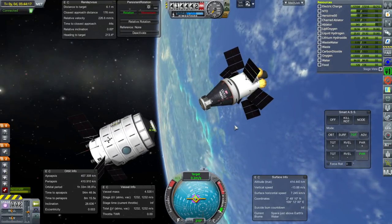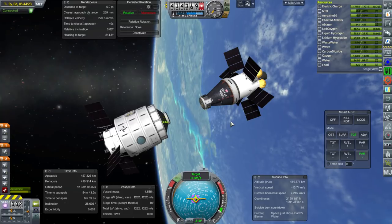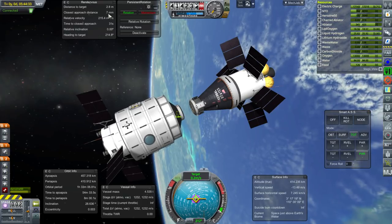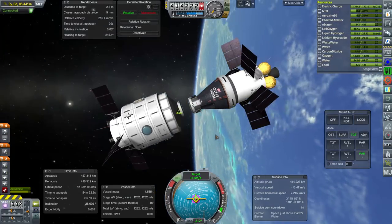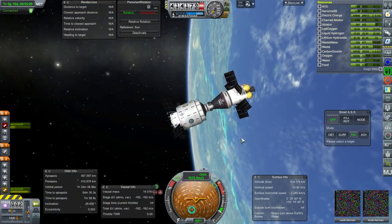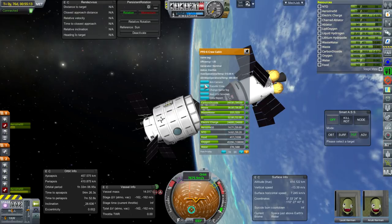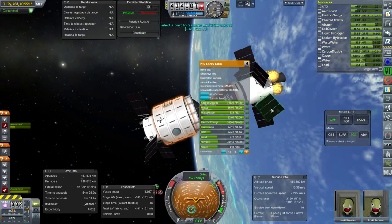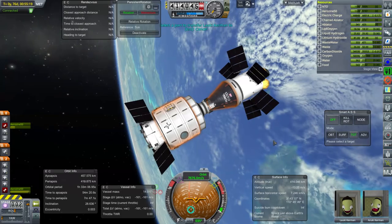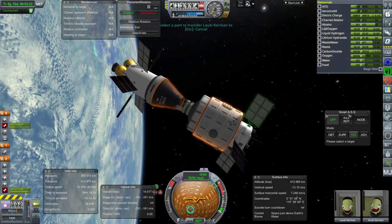The visiting spacecraft is longer than the station — it doesn't have as much space, obviously. Eight millimeters — we're at eight millimeters there. I'm not going to touch that. And we are connected. RCS off; we don't need to do anything with RCS right now. Transfer crew. Internally unreachable. I forgot all about connected living space. Turns out they have to EVA after all.